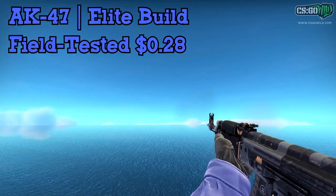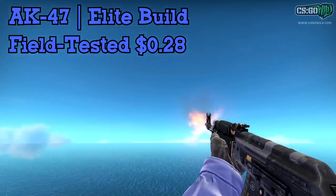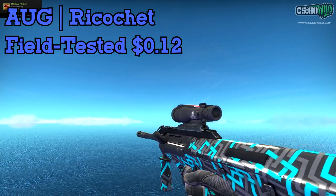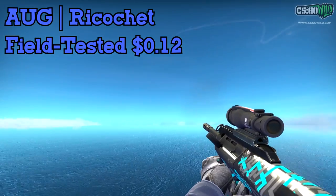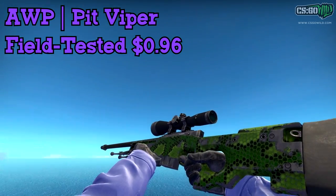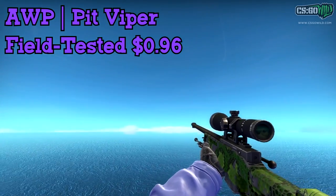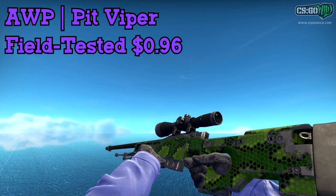For the AK, I'm going to go with the Elite Build Field Tested — definitely the best one for the price, only $0.28, and a pretty nice AK skin. Next up we have the AUG Ricochet — I don't really use the AUG and I don't think too many people do, unless you're a lower level player, but the field tested one is only $0.12 and not a bad looking skin. For the AWP, I'd go with the Pit Viper field tested. The only problem is I'd actually recommend inspecting them before you buy, because the float makes a big difference — I didn't inspect mine when I bought it and it's kind of beat up.